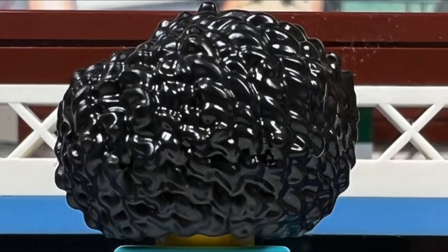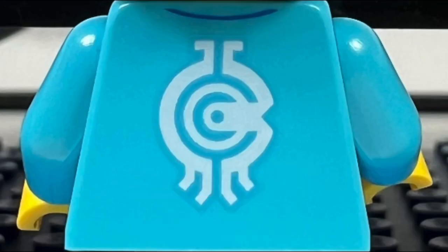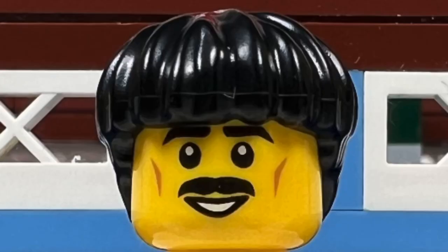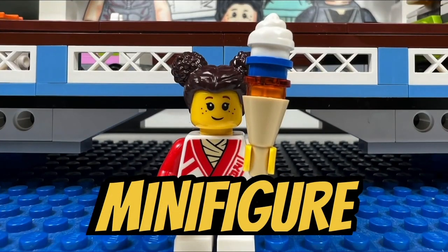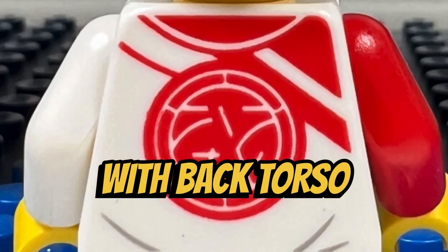I like the Borg store employee with her big black curly hairpiece. She has a nice blue torso with printing on the back, and she has an alternate face where she's not smiling. I like the T-Vender with his short straight bang haircut. He has a printed torso with a blue dragon head on the front and a blue dragon tail on the back. I like the Dojo Kid minifigure with her brown pigtail hairpiece. She has a cool printed torso with back torso printing as well.